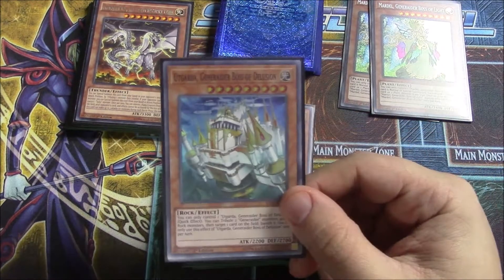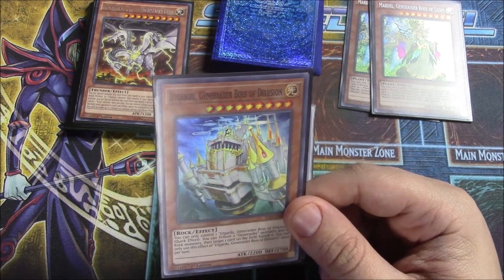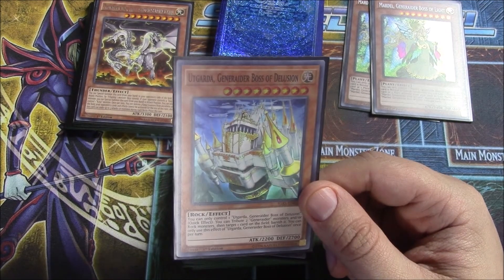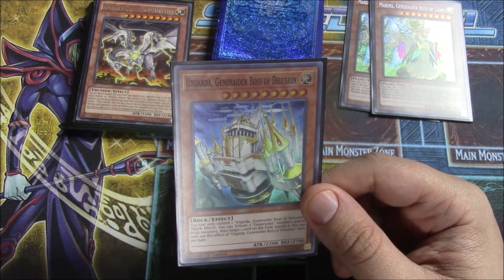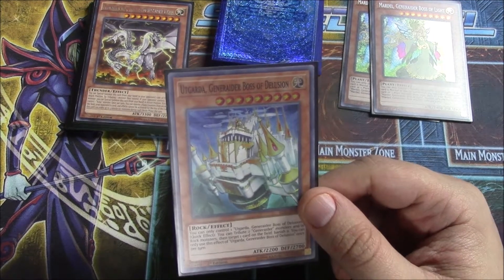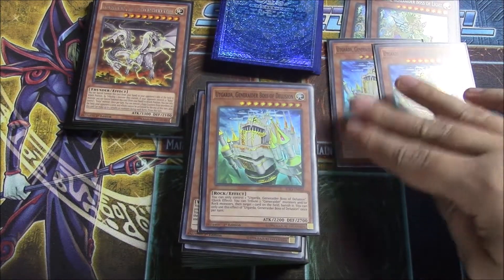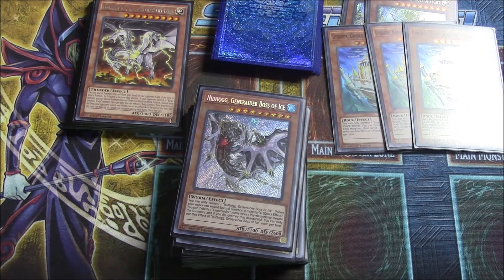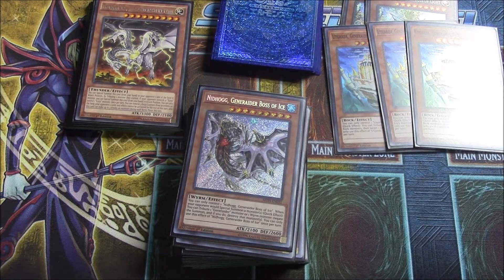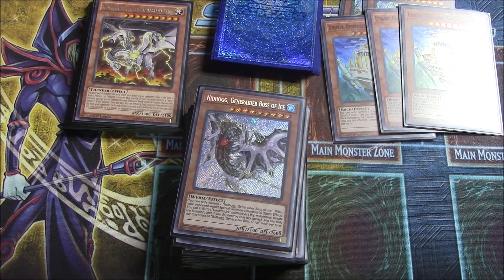Next up is the newest addition to the deck: Utgarda, Generator Boss of Delusion — almost sounds kind of German. When this is out, you can tribute two Generator monsters, or I believe rock monsters, and target one card on the field and banish it. It's a hard once-per-turn effect, but this card is pretty boss, so I actually run three of it. You want this card to cycle and always maintain a presence on the field to disrupt your opponent — disruption is the entire game plan of this deck — and then smash in with giant level nine or Rank 9 monsters.